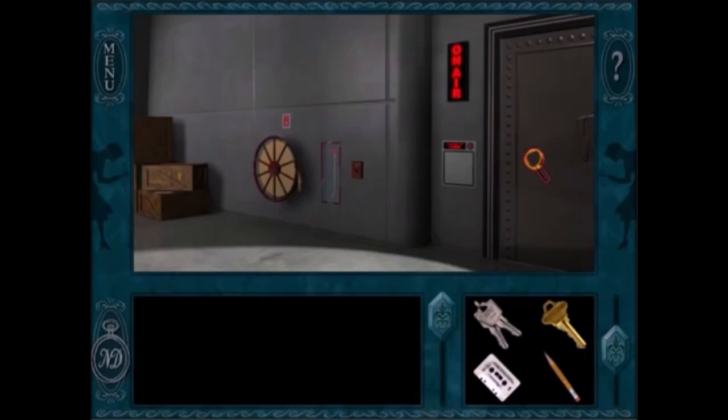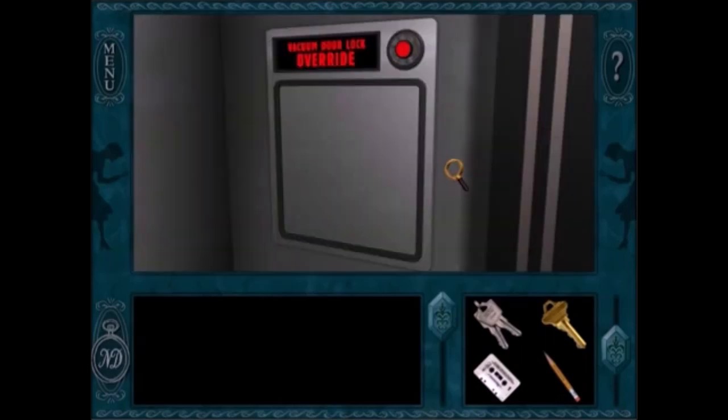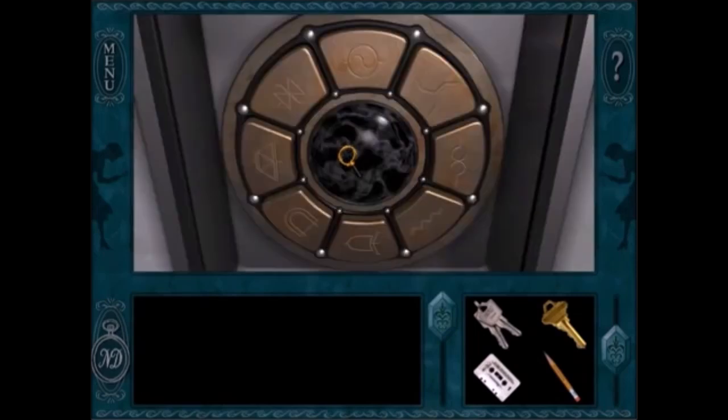The endgame puzzle for Stay Tuned for Danger is really nasty. You just have to guess the correct sequence to open the door. There's no hints, you just have to guess it correctly. It's random every single time, and the game does not give you enough time to solve this randomized puzzle.